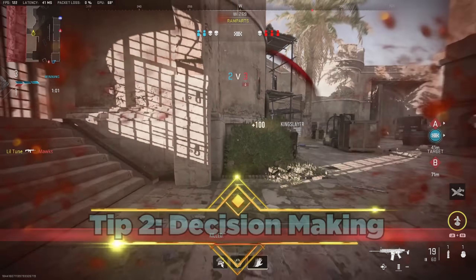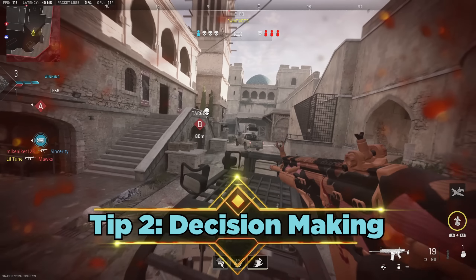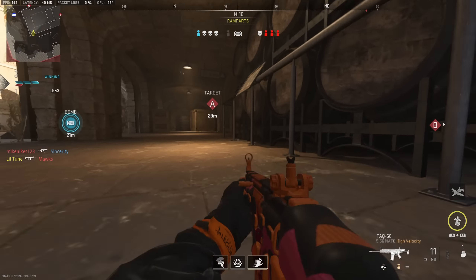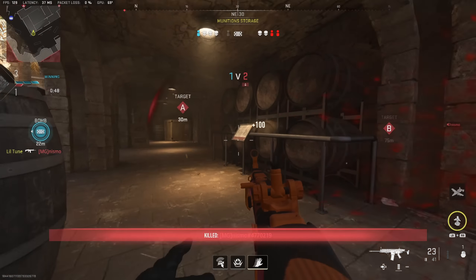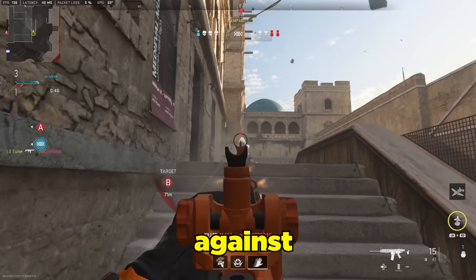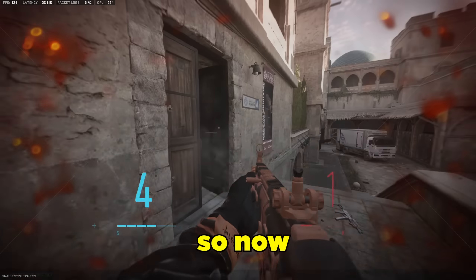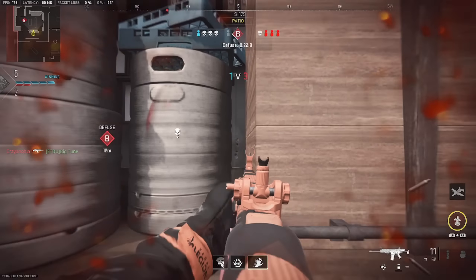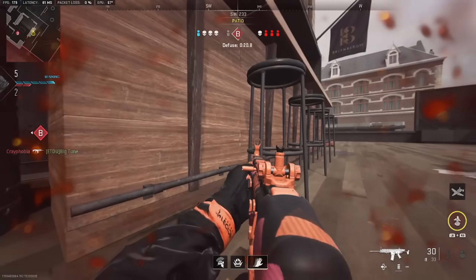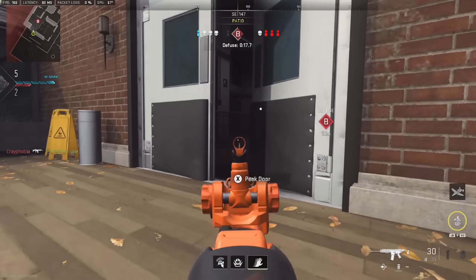Tip number two is decision making. After you've learned how to calm yourself down and think straight during high pressure situations, it's important that you still execute the proper game plan. Just because you're calm during a clutch situation doesn't mean that hoping for the best will magically work — you still have the odds stacked against you. So let's run through a few scenarios. In a 1v1, if your teammate just died and now it's a 1v1 when you had a 2v1 advantage, you at least have some info on where the opponent is. This tip works no matter if it's a 1v1 or a 1v15. If your teammate just died, you should have at least a small amount of info on the enemy who killed them.